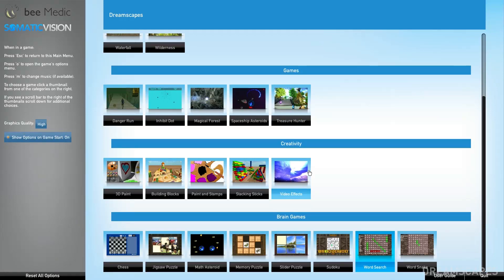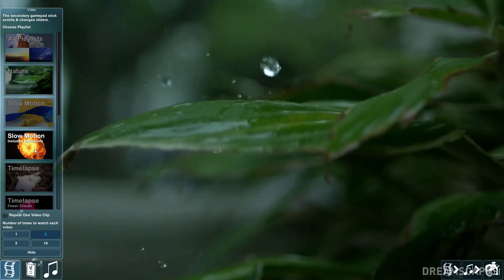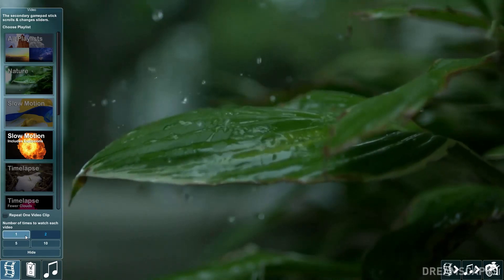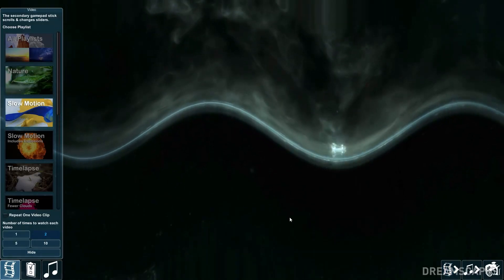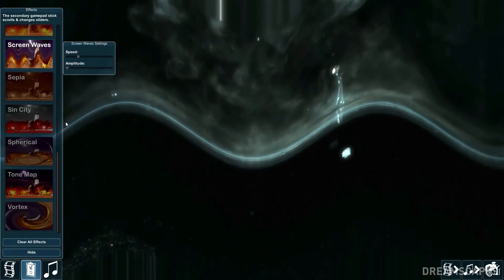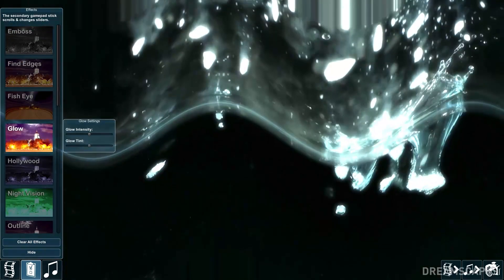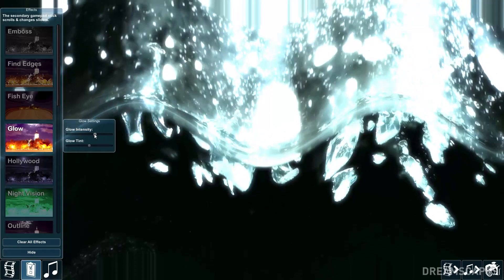The Games section contains games more like Arcade, but the Creativity section contains a very unique style of games, including painting, building blocks, and playing with video effects. These games allow artists and people who want to create or build the opportunity to have a unique experience and express themselves while training.